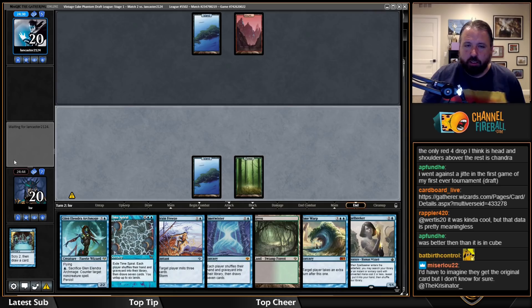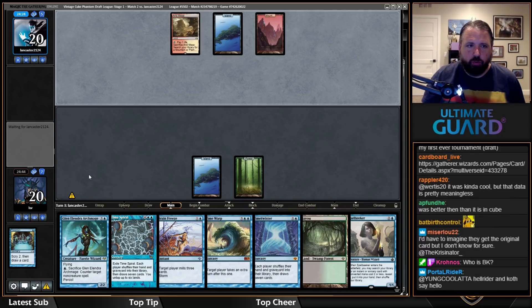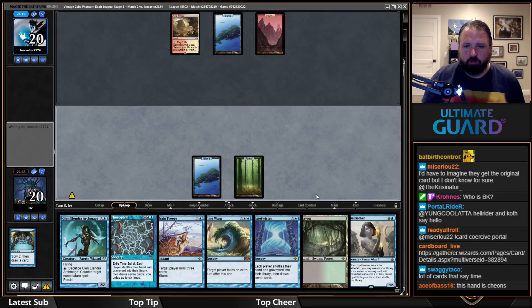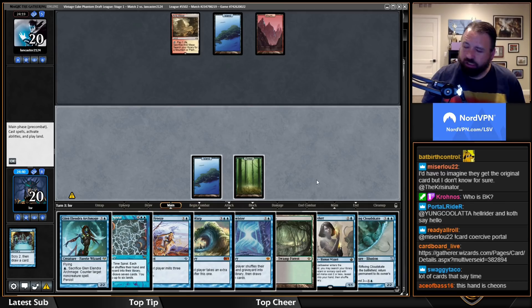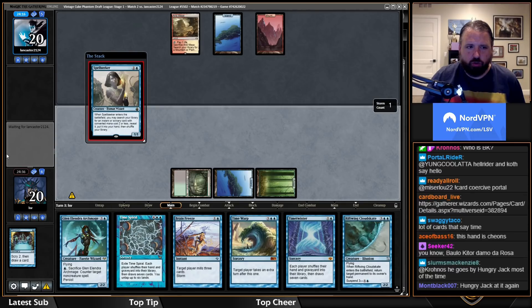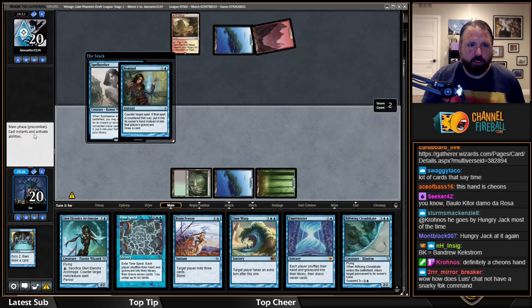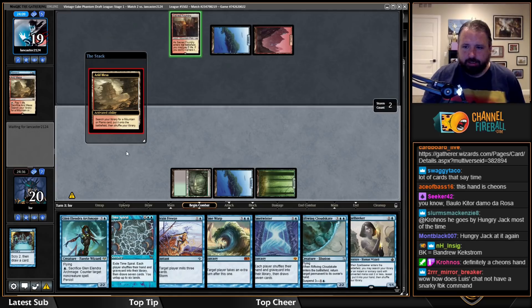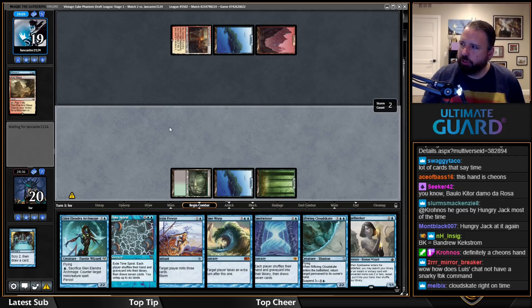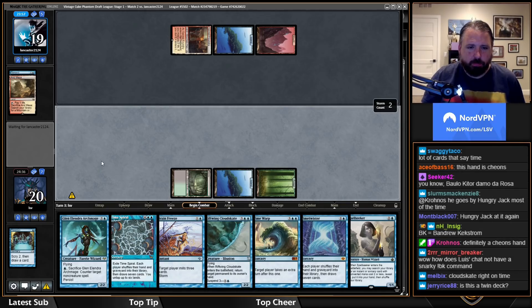It feels slow to have no play until turn three. Okay, they don't have anything either. Cloud Skate would have been really good earlier. I'll just Spell Seek here — I don't really care if they counter it. They have what looks like a solid Jeskai deck. I really hope I draw a land.